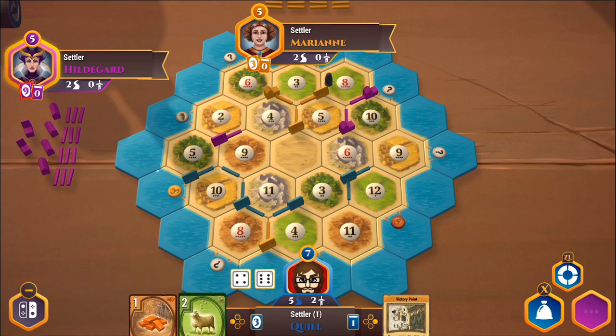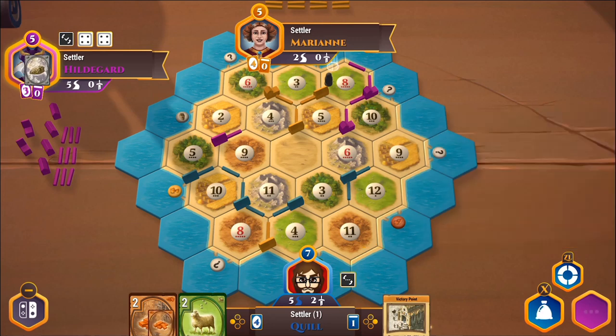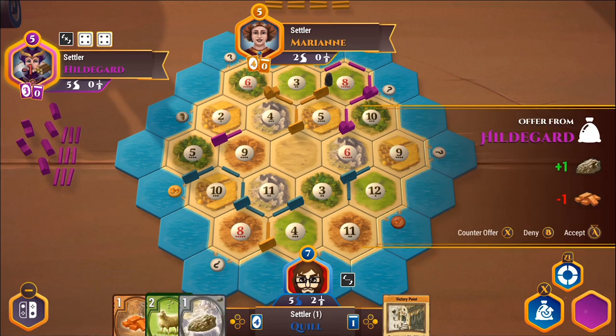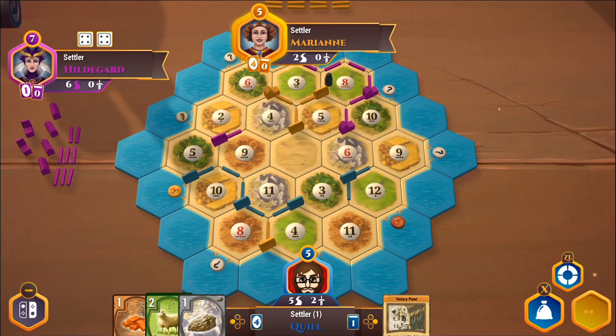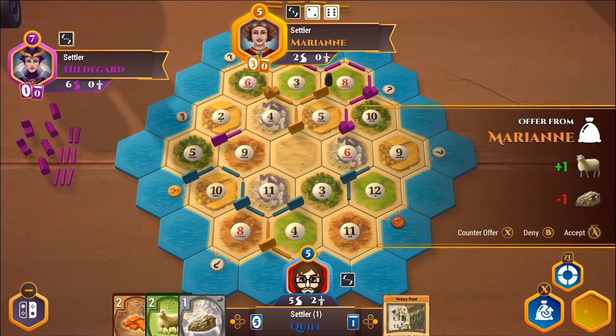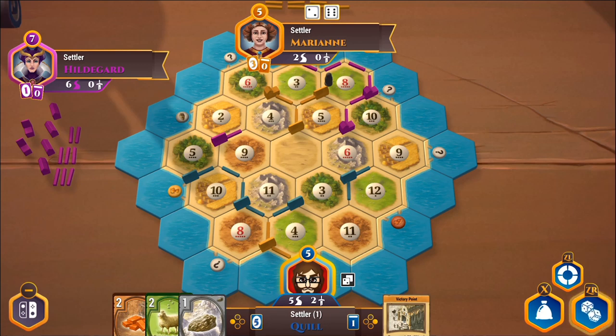What I'd probably love to do is upgrade the settlement at that ten, eleven, eight spot to a city. For that, I'd need a bunch of wheat and stone. My stone production is pretty good. I'll say yes to this trade. Hildegard just took the longest road — she's at six. If I build two more roads and connect everything, I'll grow substantially. If I take away the longest road, that's two points I can then deny her again. A five gives me some wood.